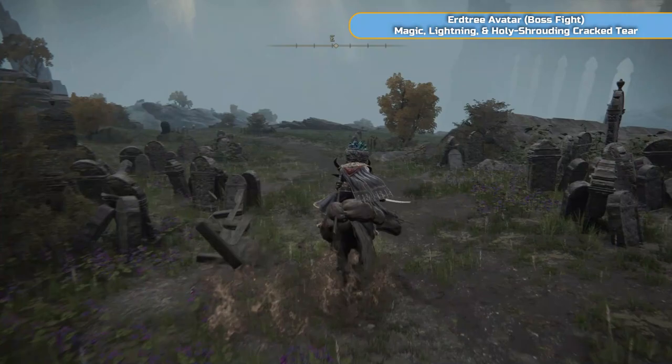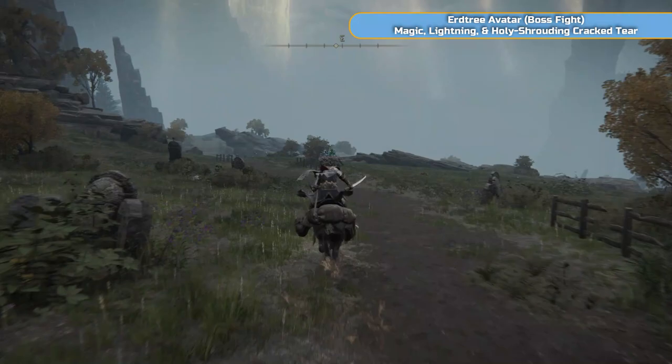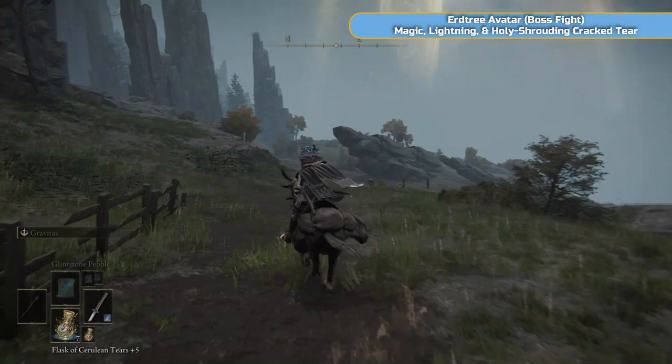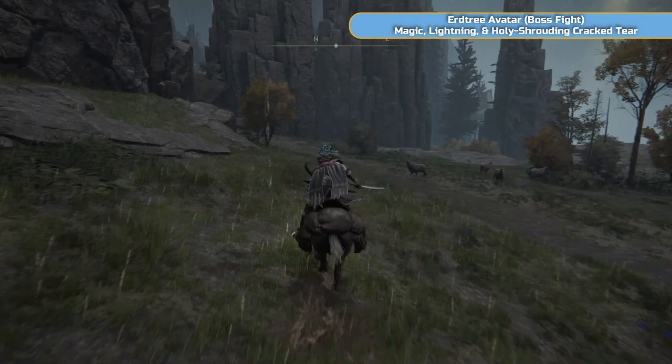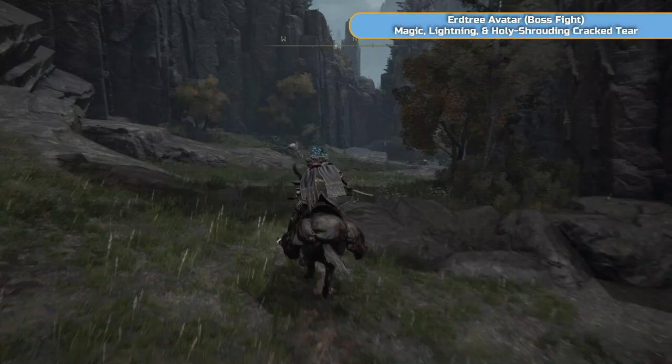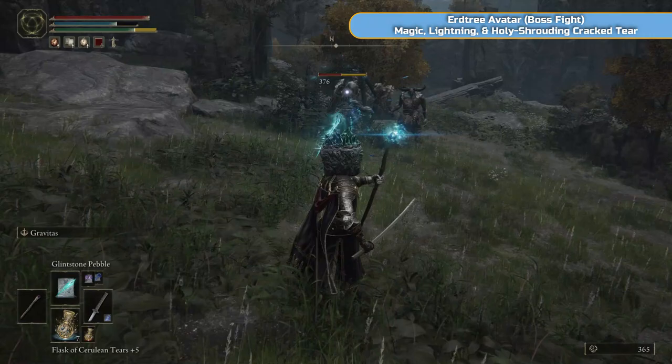I've lit the grace outside the church and I'm going to show you on the map where we're going - we're heading to the Minor Erdtree, essentially. I'll keep showing the map along the way. Follow the road going north, then northeast. When you get to the rocks there's a road off to the left, so we're going to head straight north now. There are going to be quite a few of these guys around - you should have no problem with them at this point, but there are archers.